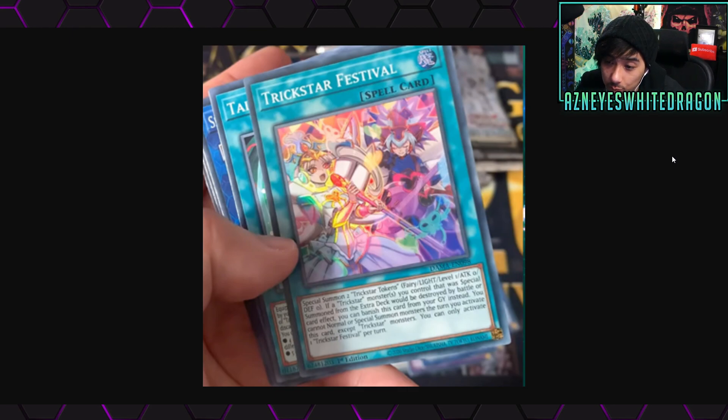Next up, Trickster Festival gets new support. It says: special summon two Trickster Tokens — Fairy, Light, Level 1, 0 ATK and DEF — instead of a Trickster monster you control that would be destroyed by battle or card effect; you can banish this card from the graveyard instead. You cannot normal or special summon monsters the turn you activate this card except Trickster monsters. If it didn't have that restriction, people would be main decking this in all kinds of link and synchro decks — you could do a lot of really cool things with it.